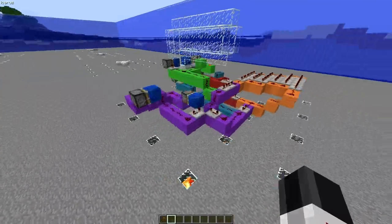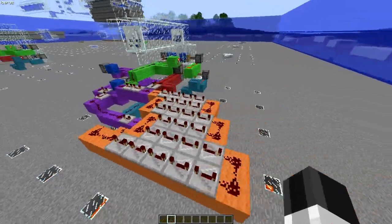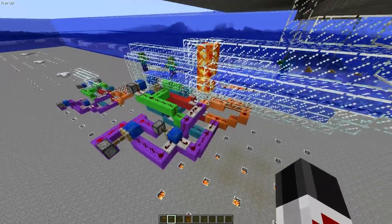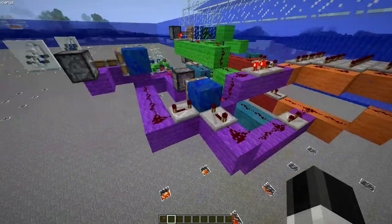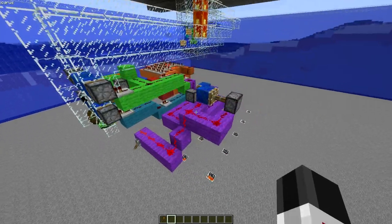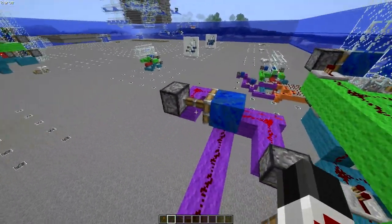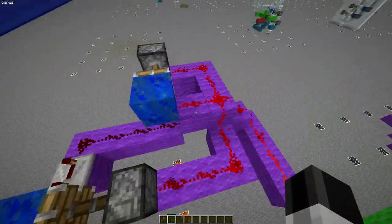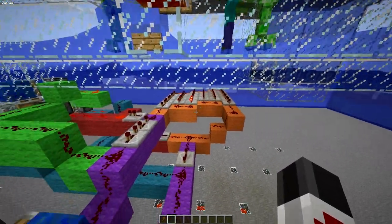To the average Minecrafter, this might come across as a little daunting. So I'm going to walk you through what the individual parts are so you understand what you're building as you're building it. Now the thing about all this is it's a circuit. This circuit runs off a pulse, but it's all controlled by a lever, and that switch is a consistent signal. The first thing we need to do is turn that signal into a pulse, and that's what this piston does — as soon as it's activated and gets powered for just one tick, it gets cut off by this block here.